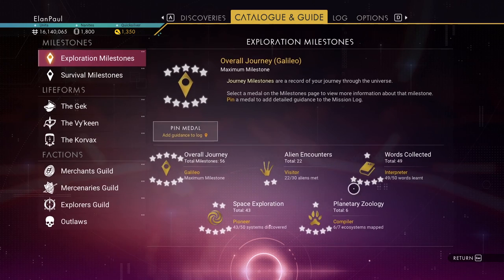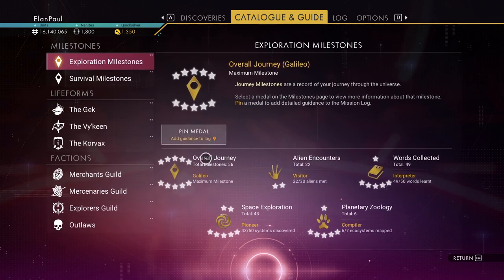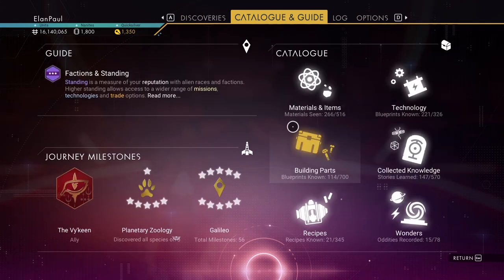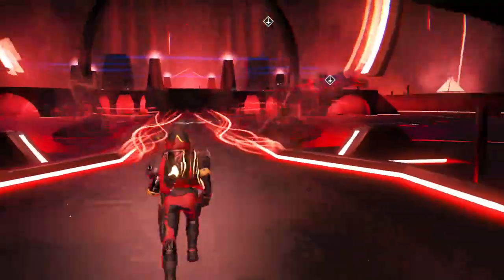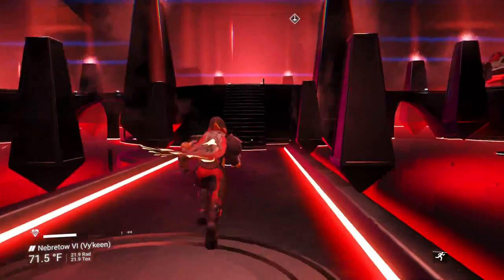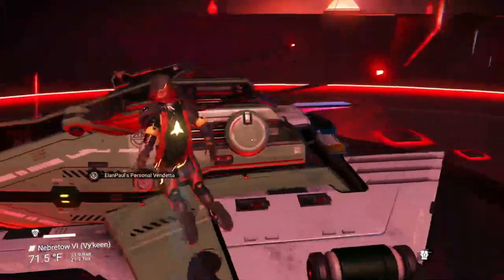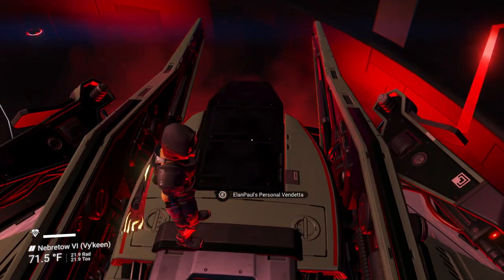Now you see I'm a Pioneer, I'm a Compiler — I've got all these nice things to keep track of. You can max them all out, and by maxing them all out you get titles for your character. Mine just says Elan Paul right now, but when you go to the appearance modifier unit, you can then also change your title. That's why on my main save I'm sometimes known as 'the Immortal Elan Paul,' because I completed the center of the galaxy in permadeath mode. So you can get those things.